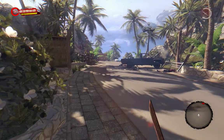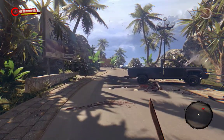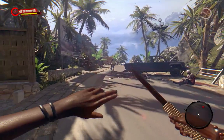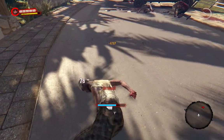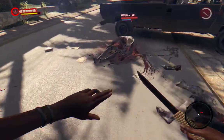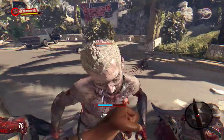Usually there's an infected right here — yep, you guys ready for this? Kick jump, boom, infected down. Zombie's trying to stand up — nice try there, buddy.